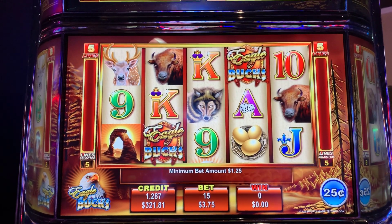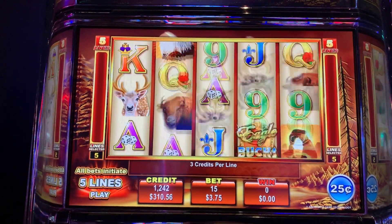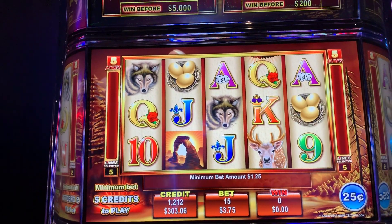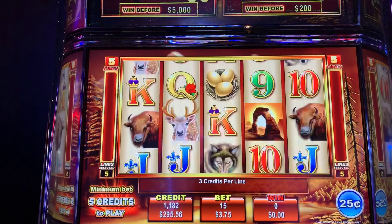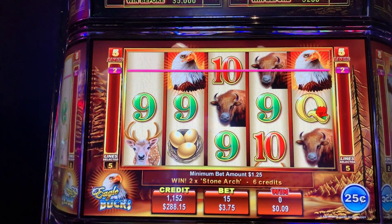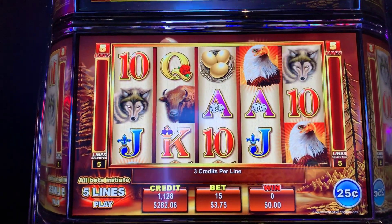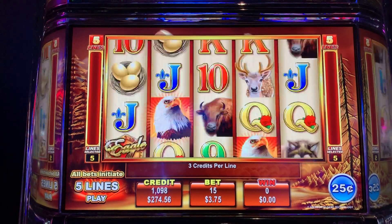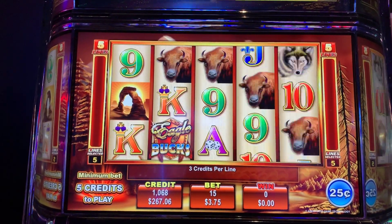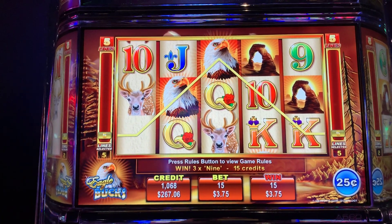Come on, we really, really want that Eagle Bucks bonus. We're kind of slowing down. One of my new rules is going to be cashing out with a profit and just moving on to the next one — I really need to start doing that. We'll take it to $250.